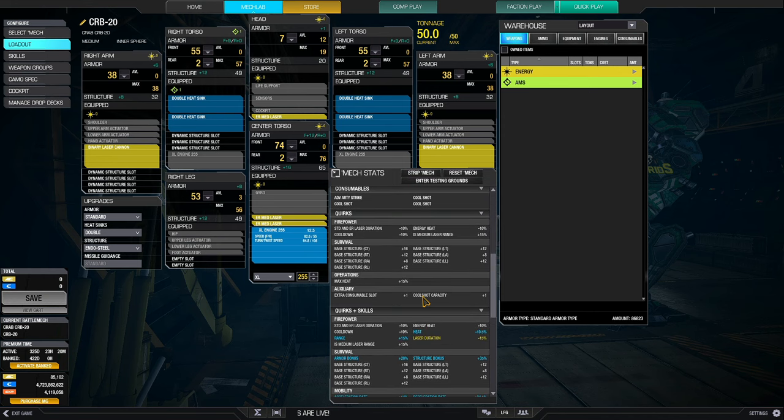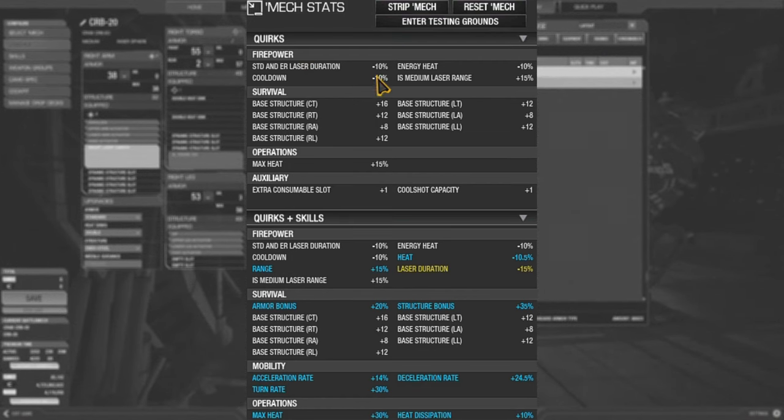What makes this mech fantastic and why I like it so much are the quirks. In terms of firepower, it's got really nice quirks. Energy heat 10% reduction allows you to fire three times without overheating. IS medium laser range of 15% boost allows the ER medium lasers to hit out to a range of about 467 meters with skills. A cooldown of 10% allows you to fire faster. And the laser duration reduction of 10%, combined with your skills, reaches out to 25%, allowing the lasers to deal damage in a shorter period of time. So it's fast-firing because of the cooldown, and the lasers have short duration.